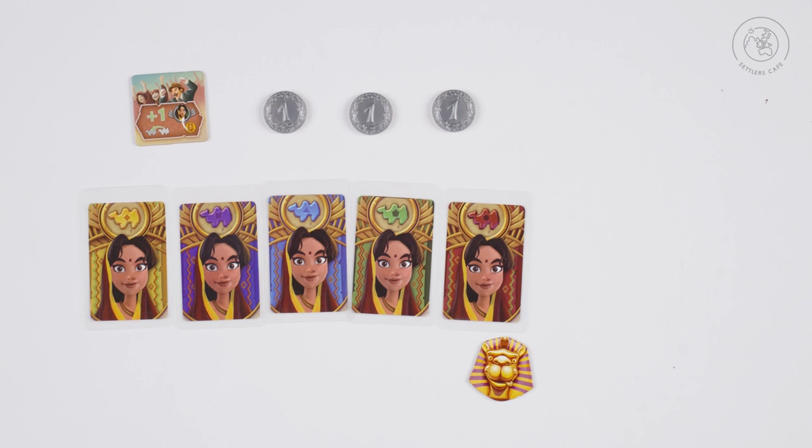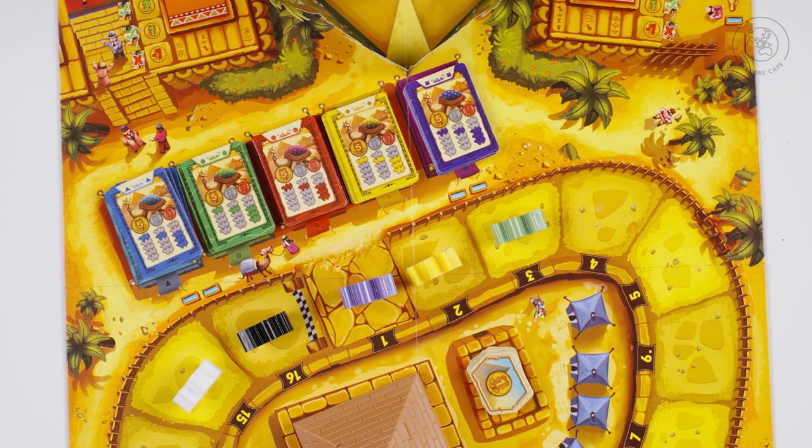Close the pyramid and place it in the centre of the board. Give the first player marker to the youngest player, and now you are ready to begin. Starting with the first player, each player will take turns doing a single action of their choice.